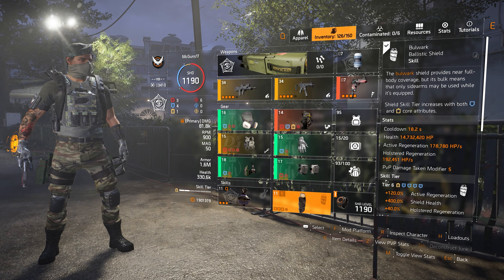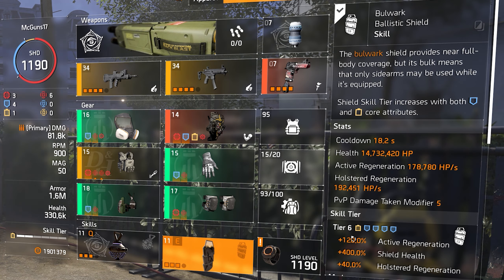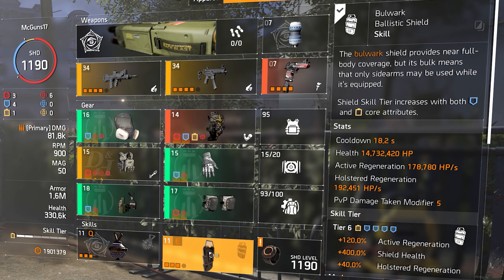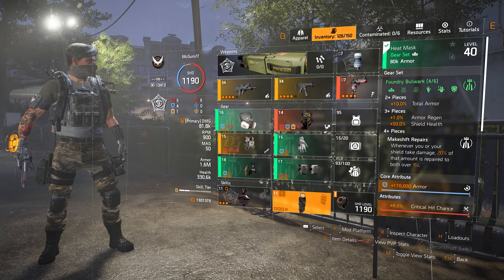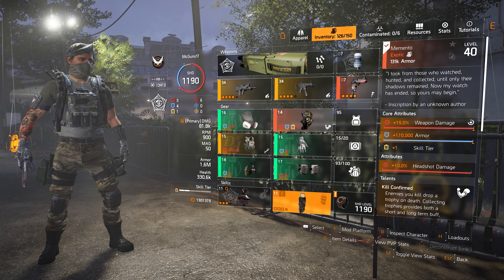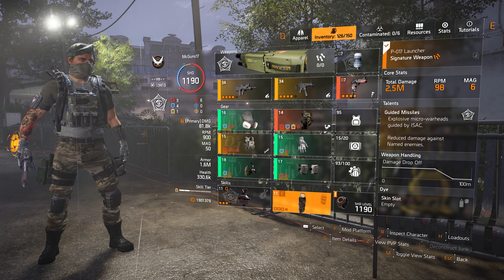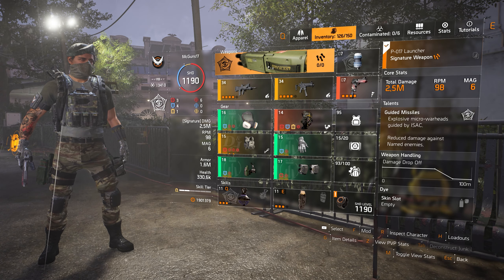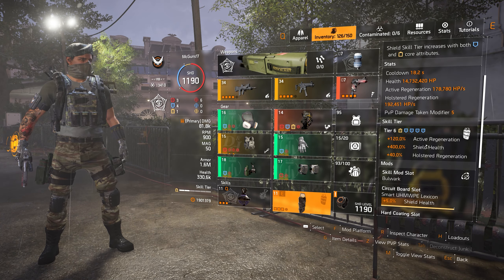To achieve this amount of health we have skill tier 6. On shields, the skill tier works a little differently — it's not only the yellow core attribute; the blue core attribute armor also counts toward skill tier. We have four blue core attributes and two yellow core attributes on this build. The holster, gloves, and mask have the blue cores, plus one from the backpack. The Memento gives you all three core attributes, providing another yellow. The last yellow comes from the Technician specialization, which gives you one skill tier just by having it equipped — that's how we achieve the max skill tier 6.